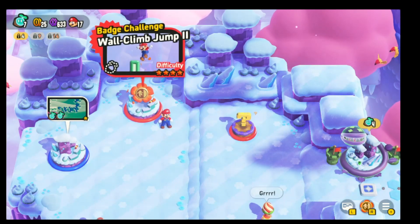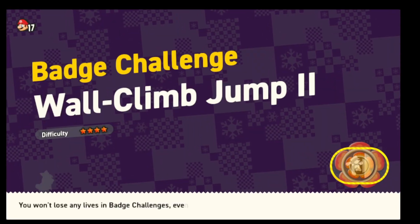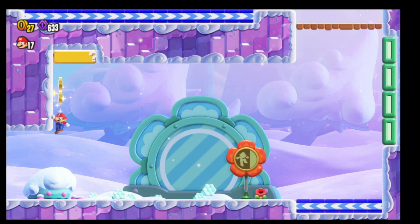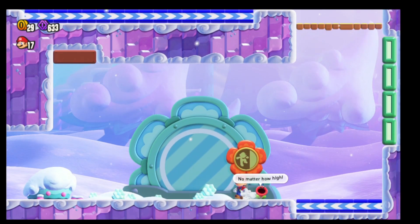Hey guys, welcome back to another round of Cyborg Gaming. This is the Badge Challenge: Wall Climb Jump 2, and this is not an easy one. Here we're going to want to get this power-up, and this one is all about the wall jumps, so you're going to need to get this down.